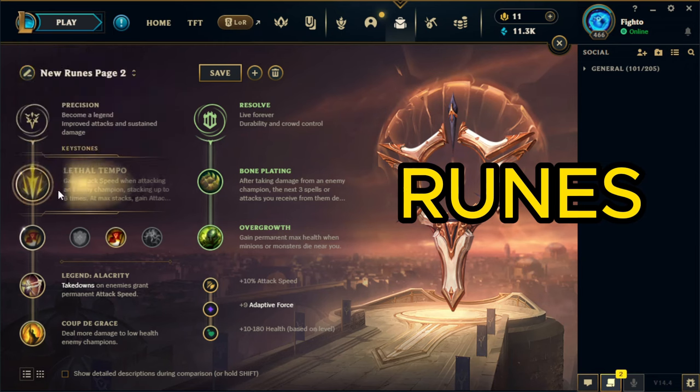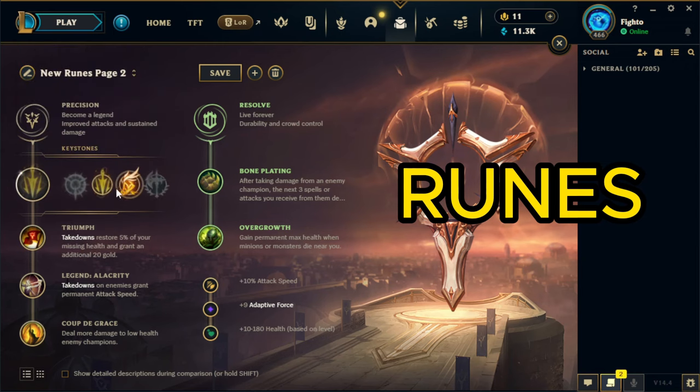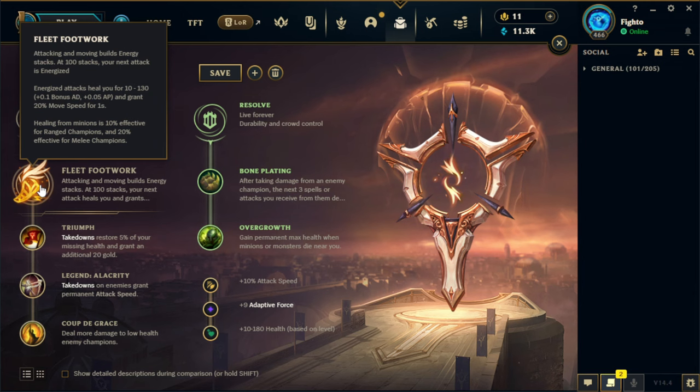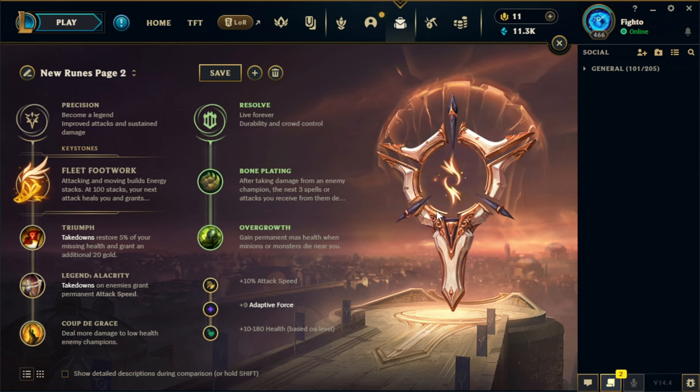Your two options for runes on Tristana are Lethal Tempo and Fleet Footwork. Pro players will mostly take Fleet Footwork, but don't be baited by this for solo queue. This rune is very good if you are playing against somebody of equal skill, playing very respectfully. But in solo queue that's not the case most of the time. It still has its uses — you can take it into matchups like Syndra, Hwei, or Vex, where not just the healing but the move speed helps you dodge skill shots and ability damage in the early game.